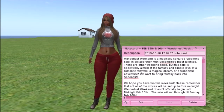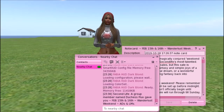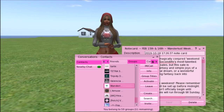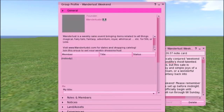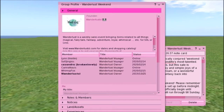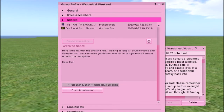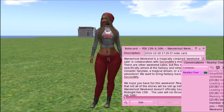If you don't know how to get the notecard, go into your chat section, go to Contacts, then Groups, then Search, and type in Wanderlust Weekend. The group will come up — just join it if you haven't already. Once joined, click it, go to Info, scroll down to Notices, make sure that's highlighted, then press Open Attachment and a notecard will pop open for you.